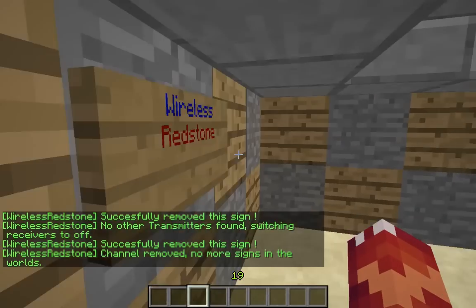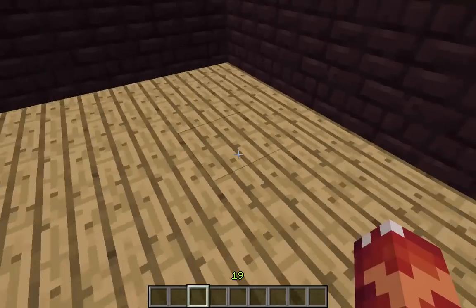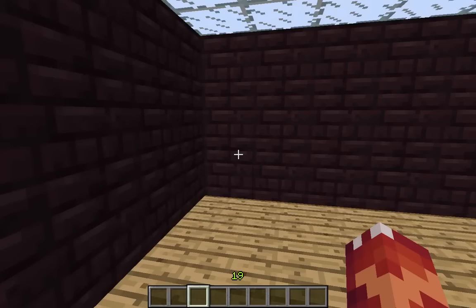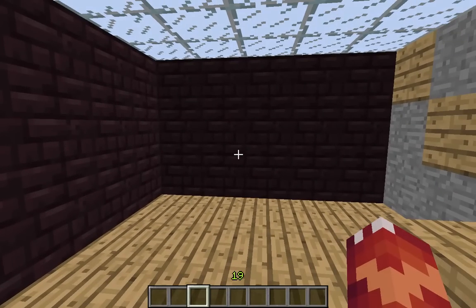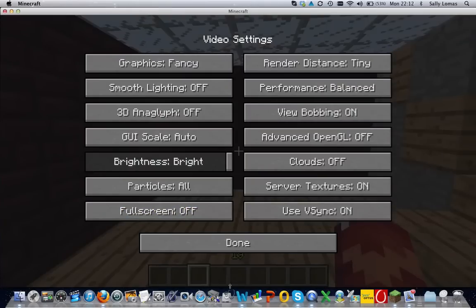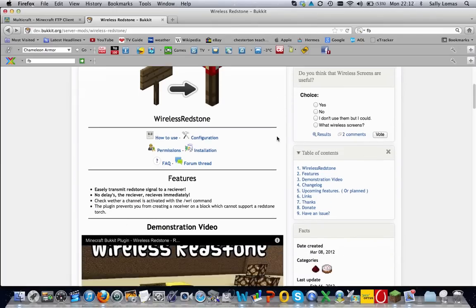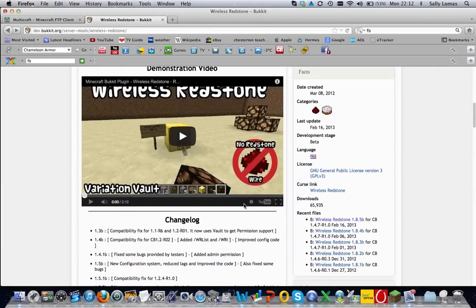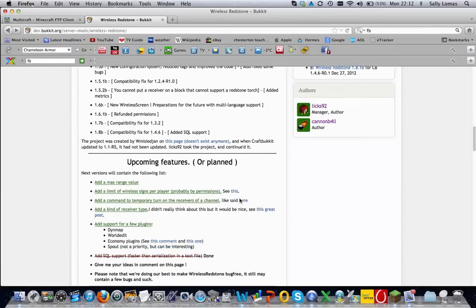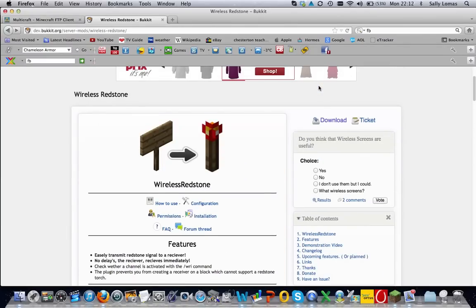I recommend this plugin — it's really, really good. If you're really fond of redstone and you'd like to do a big project, this can just shorten it down really easily and quickly and helps you so much. I highly recommend it. There's a demonstration video if you'd like to see that, and there's configuration info, no redstone vial, lots of information on the bucket page, and of course the download button is up there.